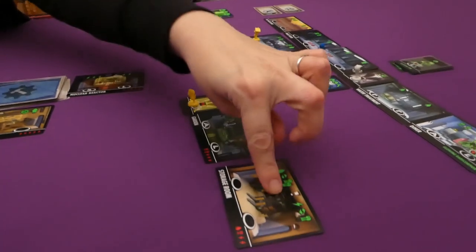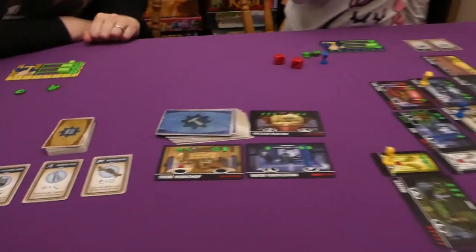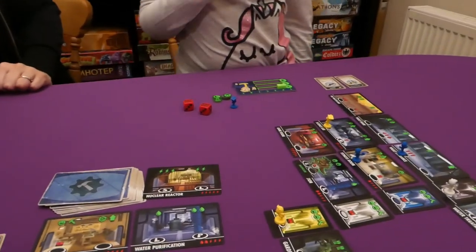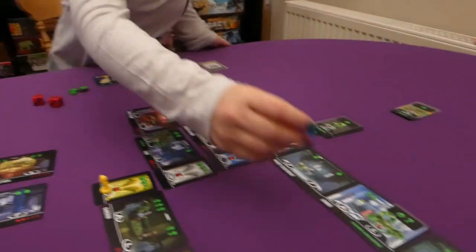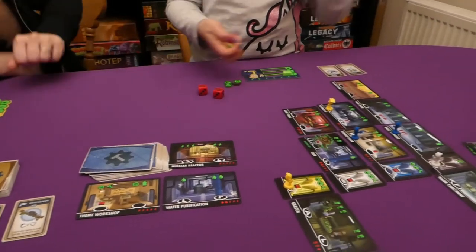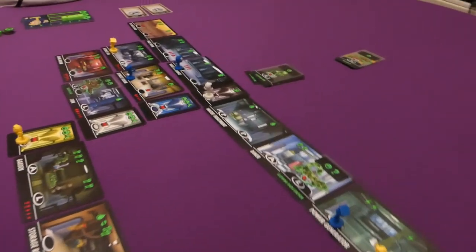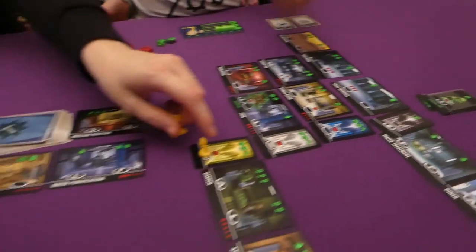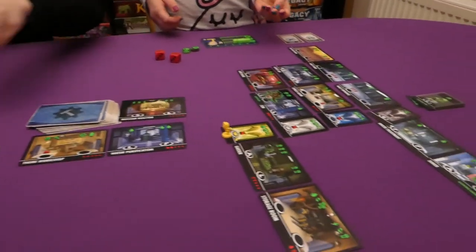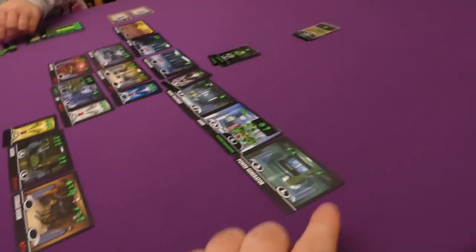Jess finishes the round getting two electric. Workers are returned, some coming back specialized as an I. Rolling for the next round: top floor gets the Glowing Rad Scorpion on number 11, Jess's floor rolls a five putting the Feral Ghoul on level five, my floor gets a Power Outage on level four — it makes the scene very dark — and Jade's floor rolls 11, which is clear.